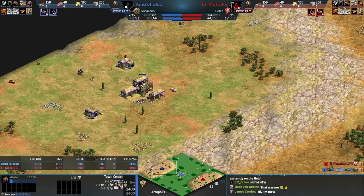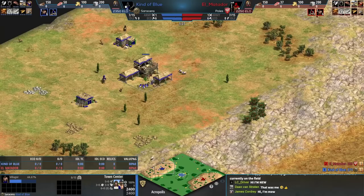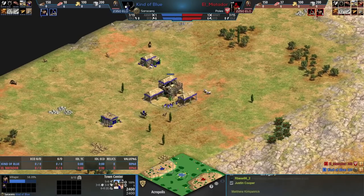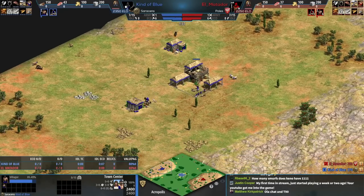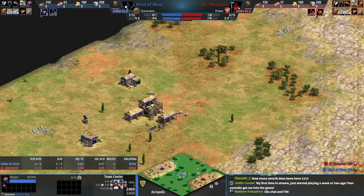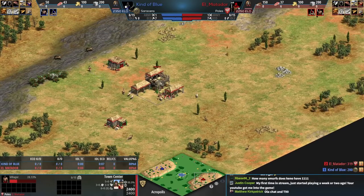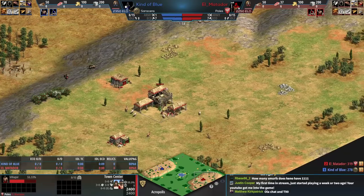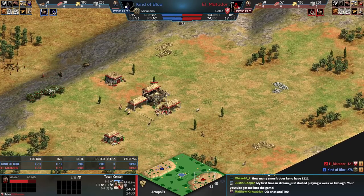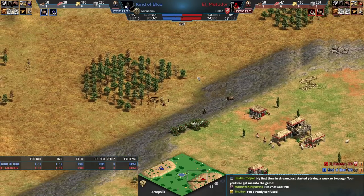This player is known as Kino, so if I say Kino don't be too confused. He's a Mexican player currently at 2350 Elo, so he's up there. He goes inactive at times, then comes back with crazy streaks. And here we have a German player named El Matador. It's Saracens for Kind of Blue and El Matador is playing as the Poles. Both players fit into the top 100 in our scene right now.